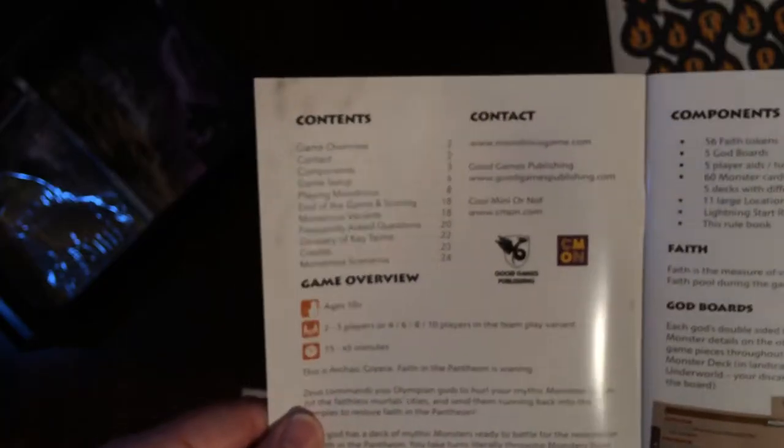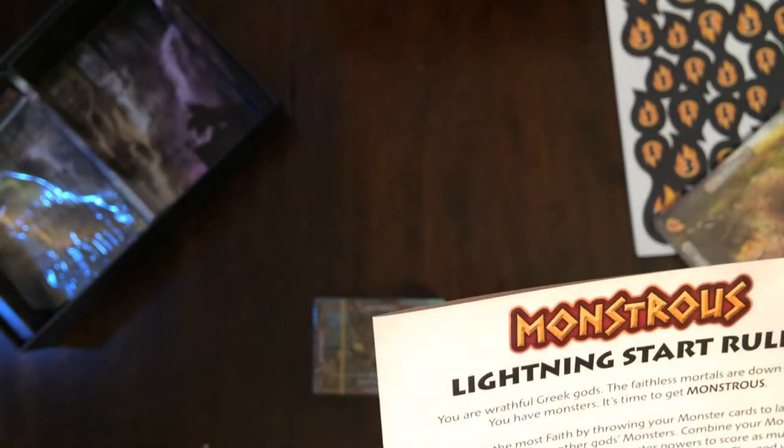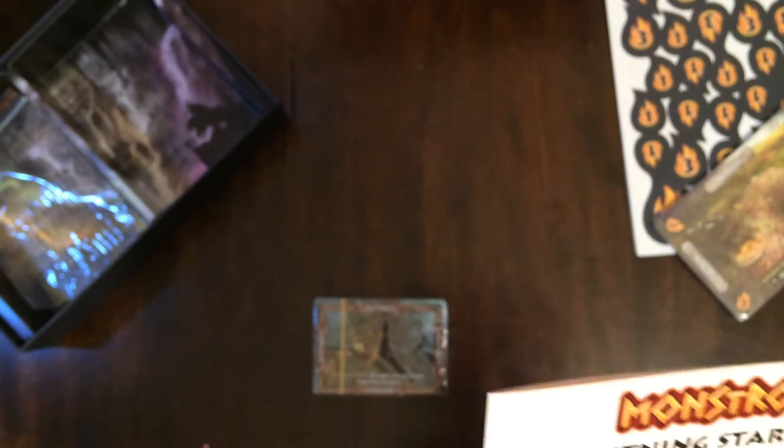Okay, we got lightning start. Use the lightning rules in the box to start playing monster fast. Use the rules in this book for more detailed explanation and examples of play. I think we go through the lightning rules. The aim: score the most faith by throwing your monster cards to land on hit locations and other gods' monsters. Combine your monster powers at locations and other monster powers to score as much faith as you can while foiling the plans of other gods. The player with the most faith at the end of the game is the winner.